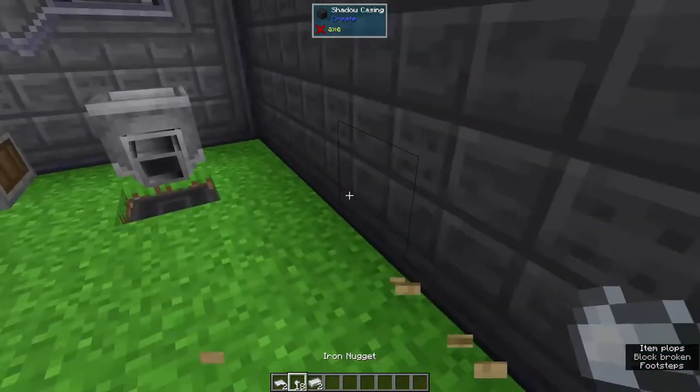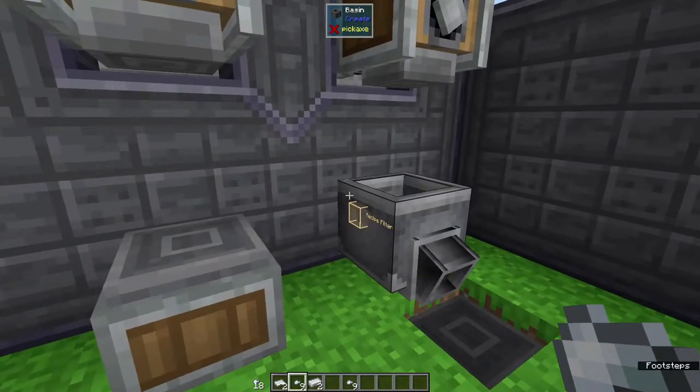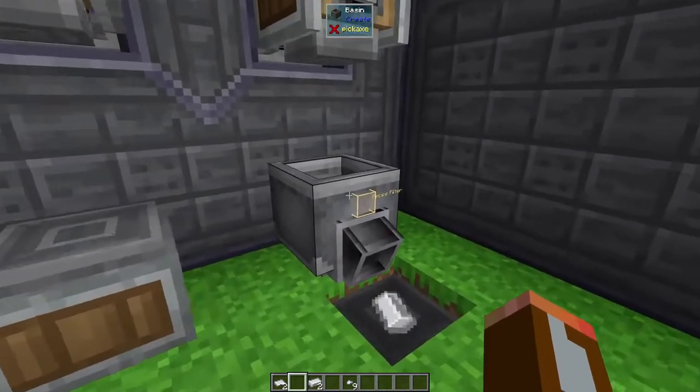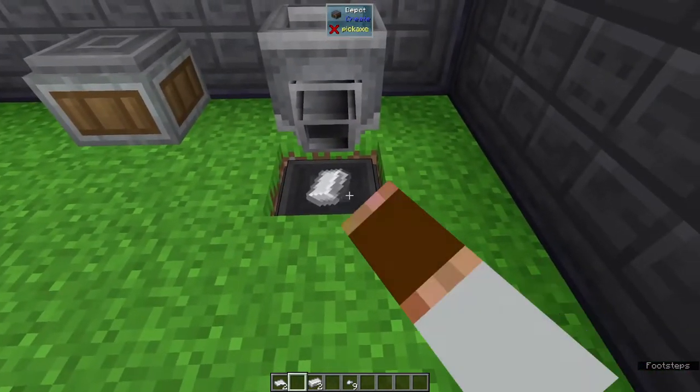Next let's take a look at packing and some of the problems we can run into. If we grab these items and split our stack of iron nuggets and throw one stack in here, it automatically gets pressed and then gets dropped down into this depot, because basins will automatically eject onto belts and depots that are next to them.